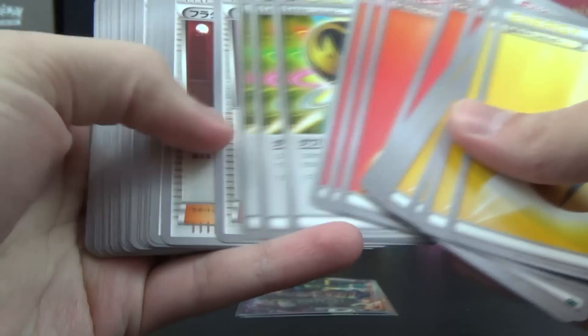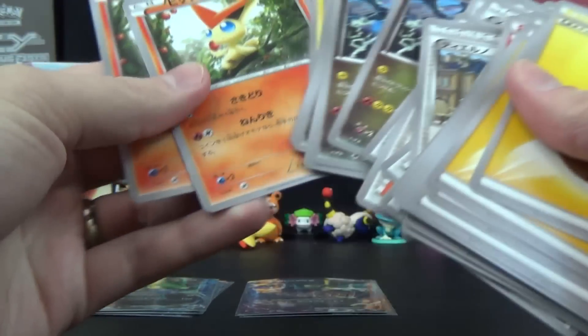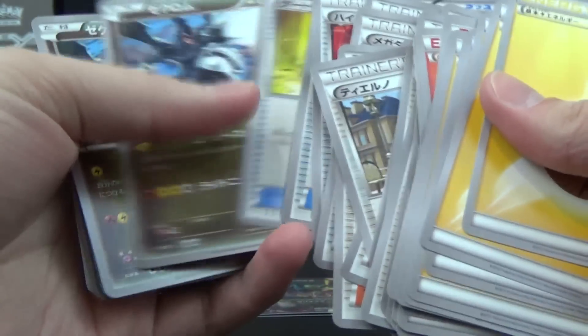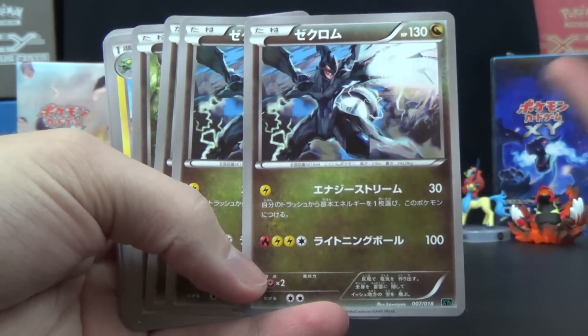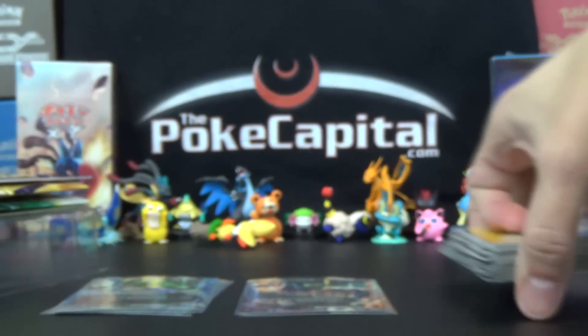Do some people still say 'electric' and some people 'lightning'? I think I've heard it said both ways. Their decks out of the package seem a lot more competitive than ours — a lot more trainers. You don't get that many Pokemon, but it revolves around Rayquaza. And Zekrom's first attack, I think, gets energy acceleration going, so that's who you want to start with in this deck out of the box. Not bad at all — I did not realize you got five EXs in these.